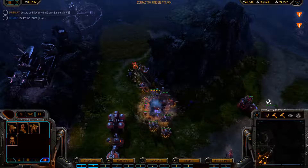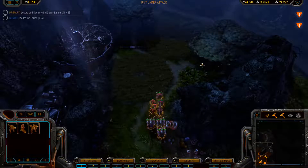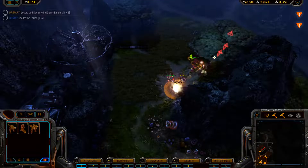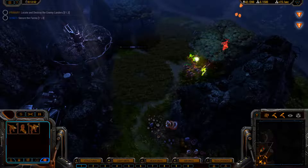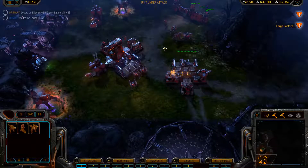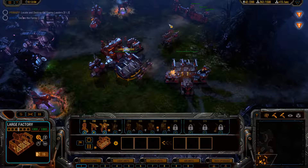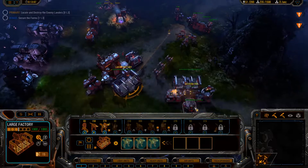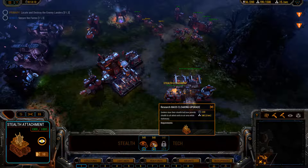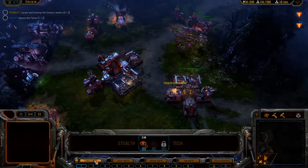Unit under attack — predators on mount, predators go. Formation, we move. Group to attack. Stalker taking damage — form up, move. So what I'd actually like to do is begin a stealth tech upgrade and build a medium hub there.